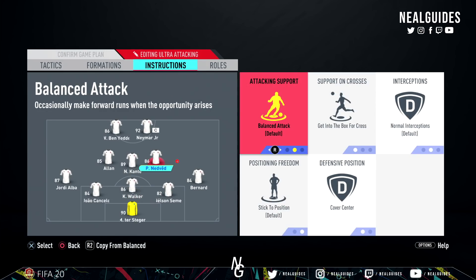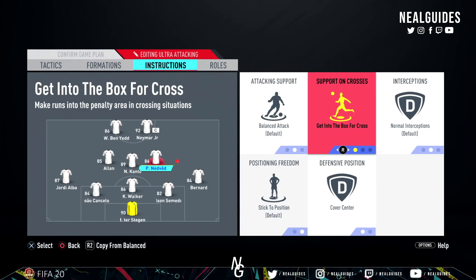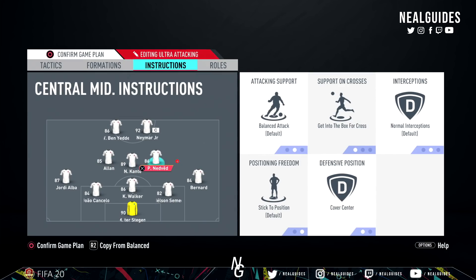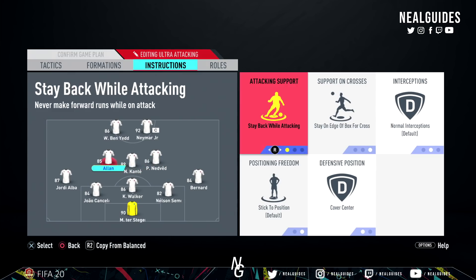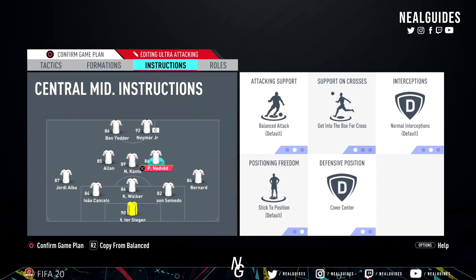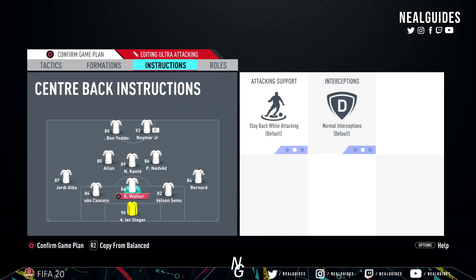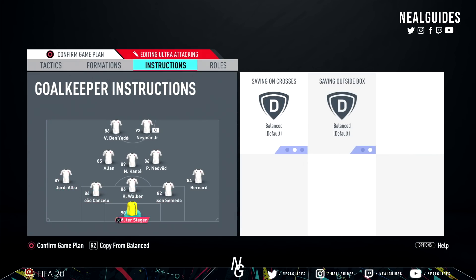The other center mid — the right center mid — I have on balanced. You can put him on get forward if you find it too defensive. I have him on balanced and get into the box. I also have him on cover center. All the center mids are on cover center because even if your opponent attacks, putting them on cover wing leaves you open in the middle. This is one of the few cases where a narrow formation benefits from cover center, because the fullbacks will return to their defensive position, and the center mids act as decoys to stop your opponent going through the middle and breaking your back three.